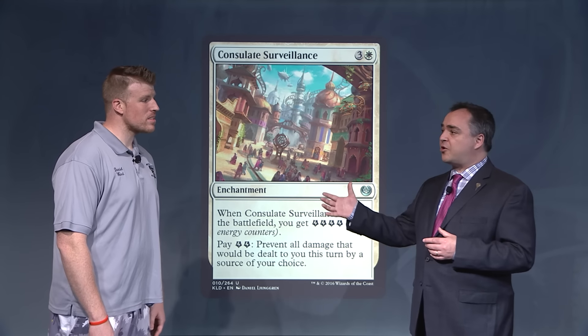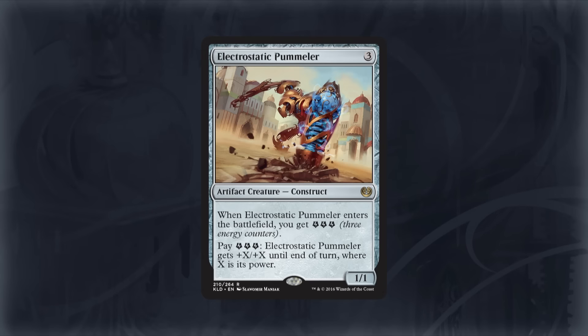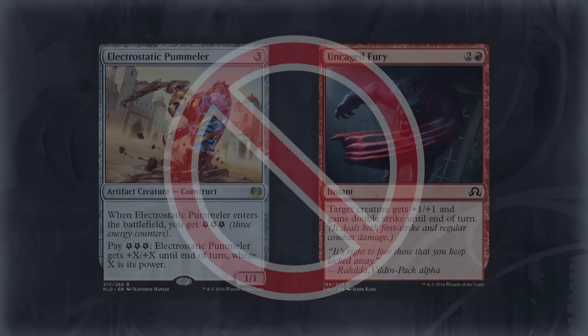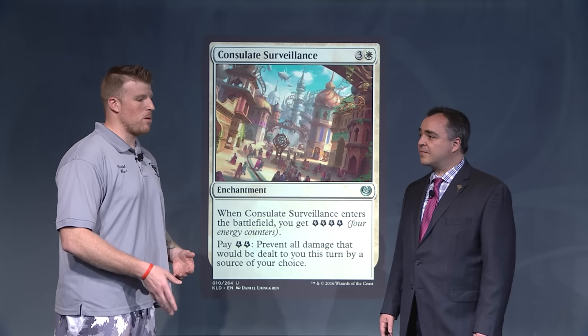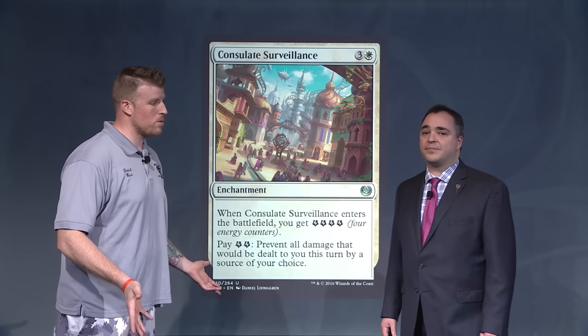It's quite insane against the pummeler decks in particular, because they want to do kind of an infect strategy with Uncaged Fury and pump up their pummeler. But paying the two energy just stops their entire game plan — they almost have to trade one pump spell on their creature per turn depending on how much energy you're producing.